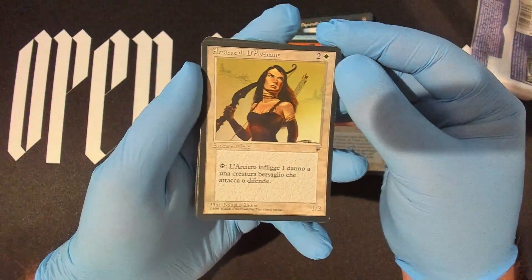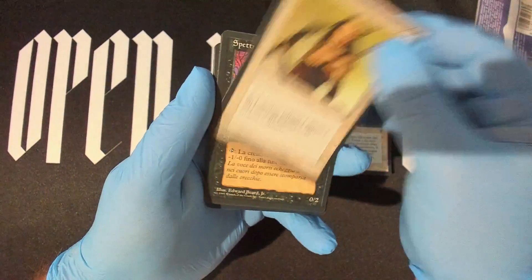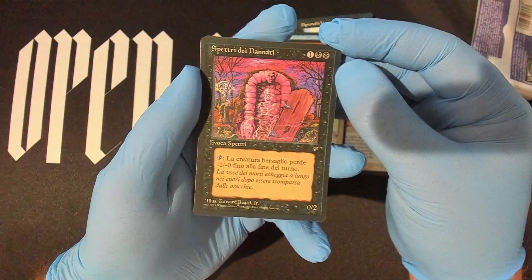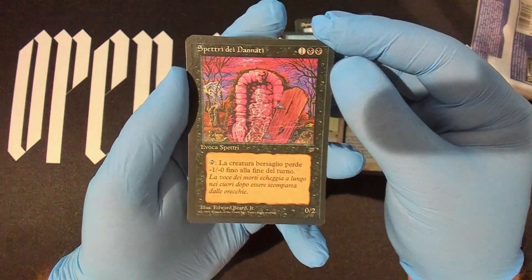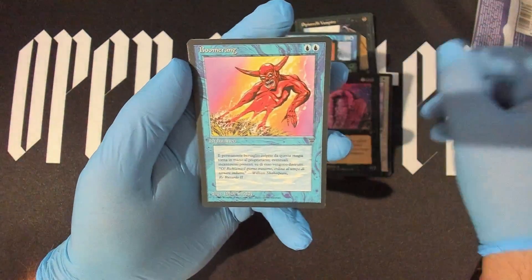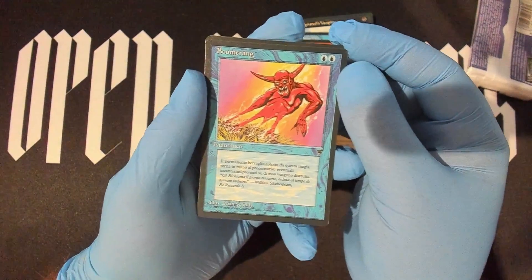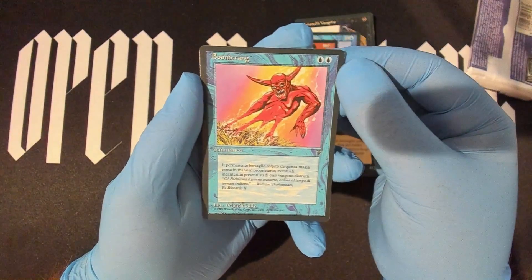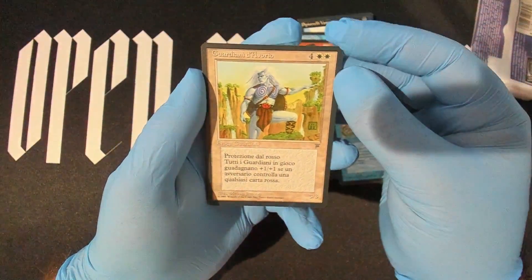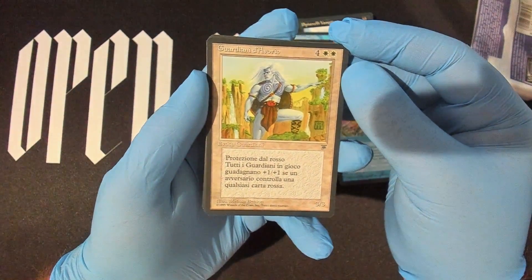Damian Archer — there we go. Oh, Spectral Ghosts — great artwork as always in the Legends series, so good. Boomerang — one of everybody's favorite cards of all time. Who loves this card? Who played the crud out of it? So good. Some Guardians card or something — can't remember.